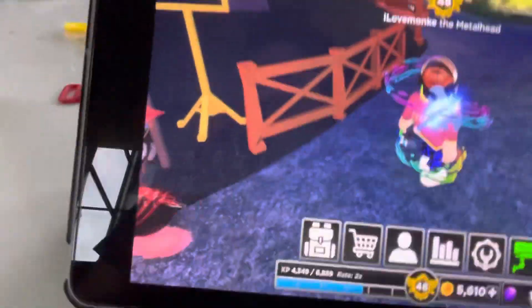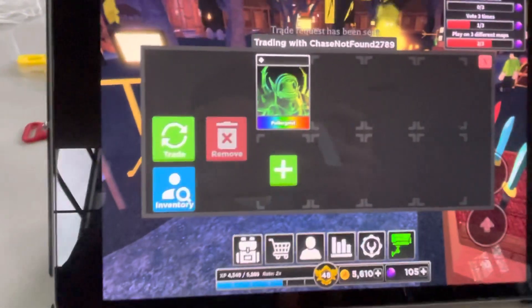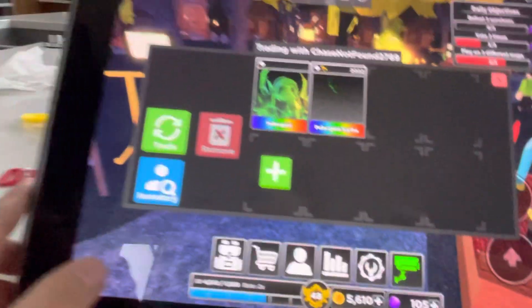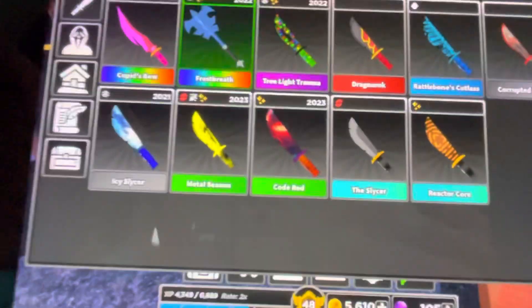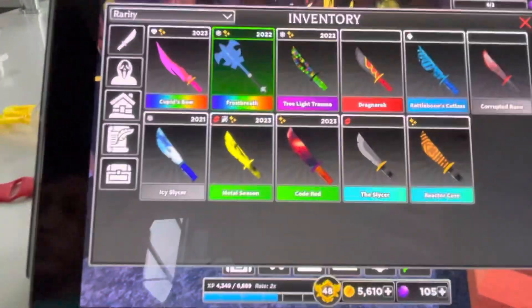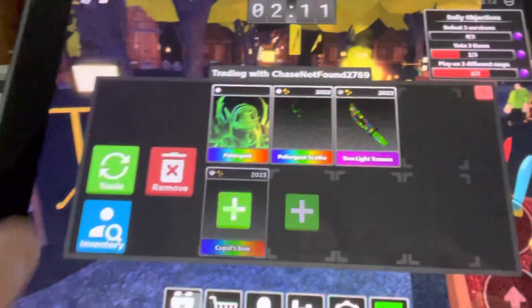Anyway, this video is about showing my inventory and my friend's inventory, but I'm also gonna trade with him. I want to see what he offers — I know he's gonna offer poltergeist. He offers poltergeist scythe and tree light trauma too, which is 280k total.